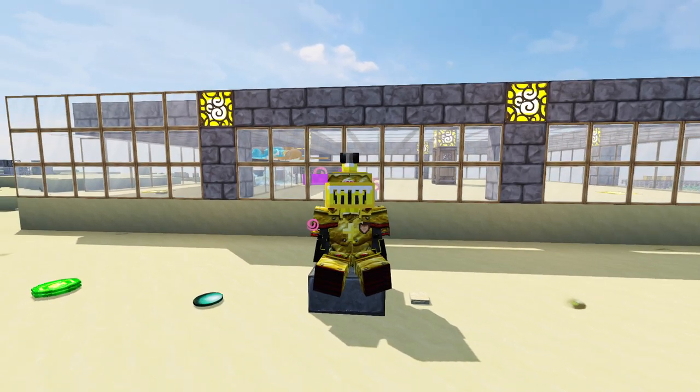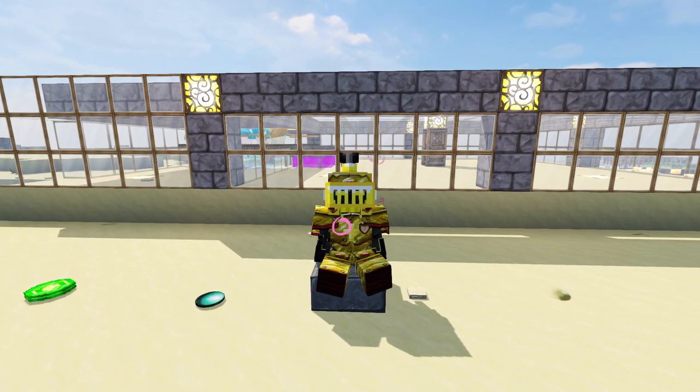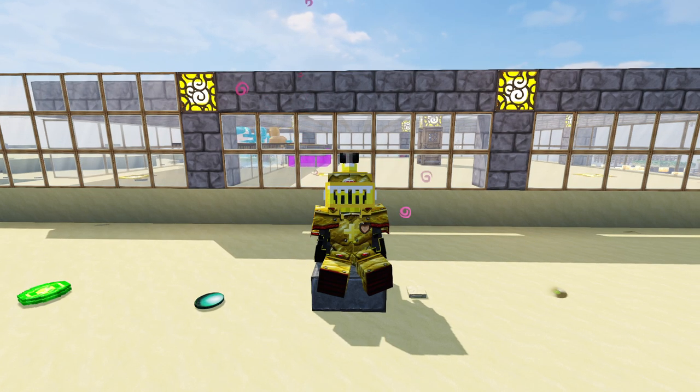Hello everybody and welcome! Today we are building an Aegis XP farm, which is what you can see behind me now. This farm, apart from XP, gives us nether quartz, emeralds, gold, and cleansing crystals — all dropped by the Aegis of course.